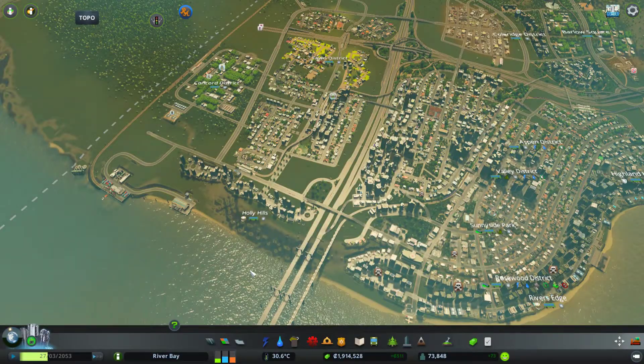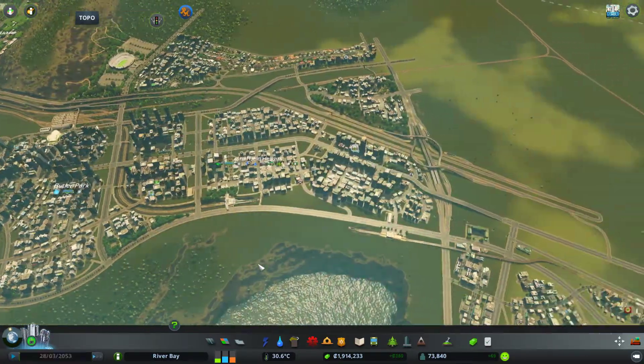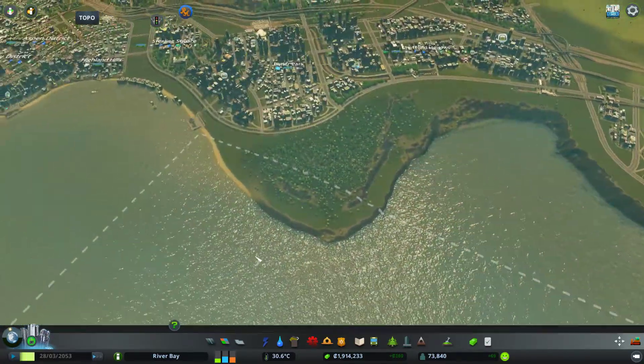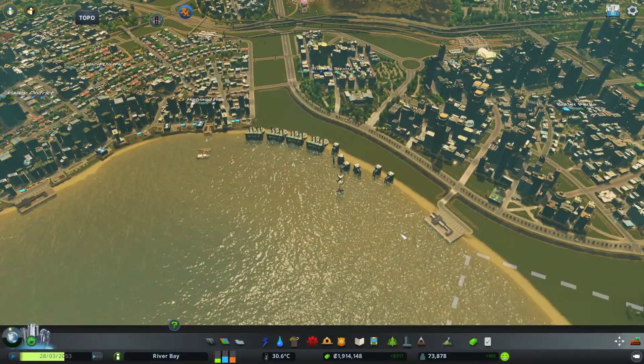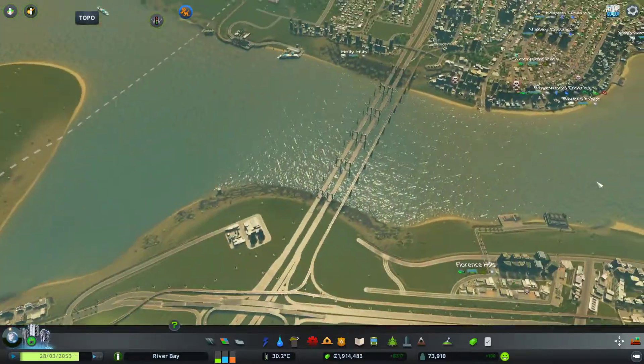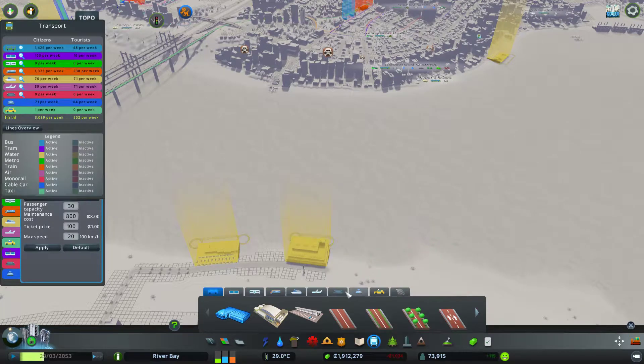Hi guys, I'm Exact Chaos and welcome back to another episode of City Skylines. We're playing Green Cities and we are expanding this city nicely. The one thing that I did last time but never actually hooked up was these ferry terminals — or ferry stations or something to that effect — so let's quickly do that as a first instance.